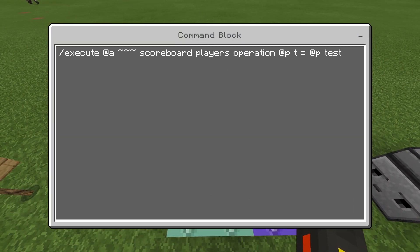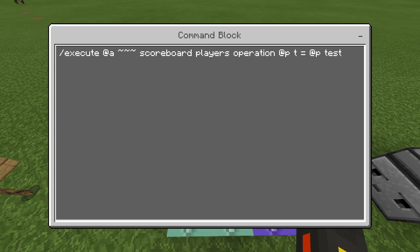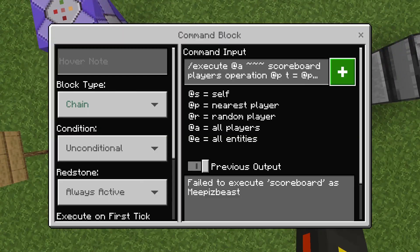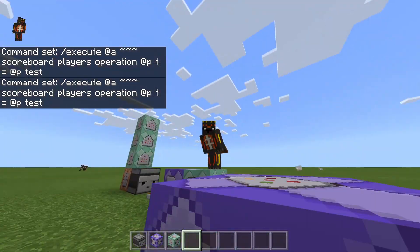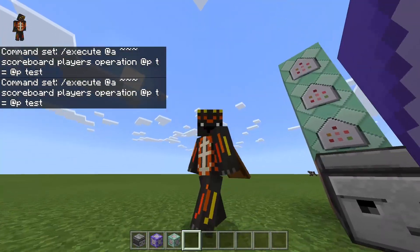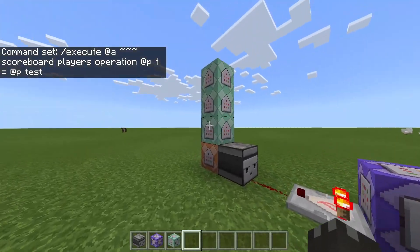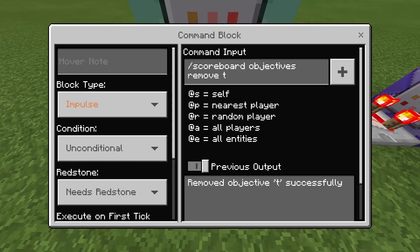Basically, the first part right here — the T — is the second scoreboard you guys set up. And then the second part is the first scoreboard you set up. I'll put it on screen for you guys now if it's really that confusing. Once you guys got that, you guys are good — you guys can move over to here. This is an impulse block.